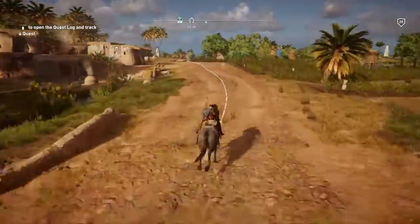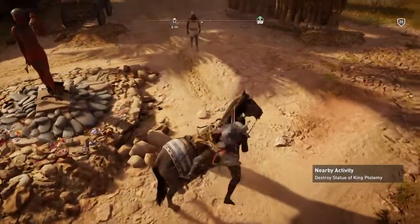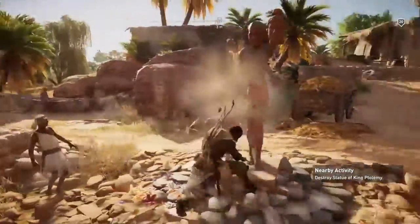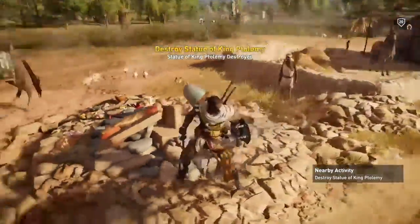Which is just over here. You'll see the Ptolemy statue on the left. Get off and chop it to bits, and that will be the activity done. And there it is, it's gone.